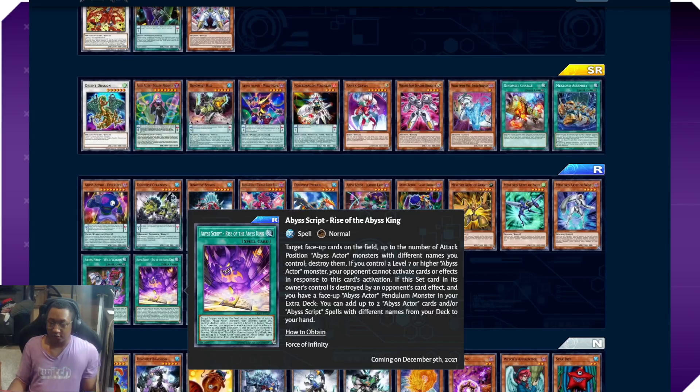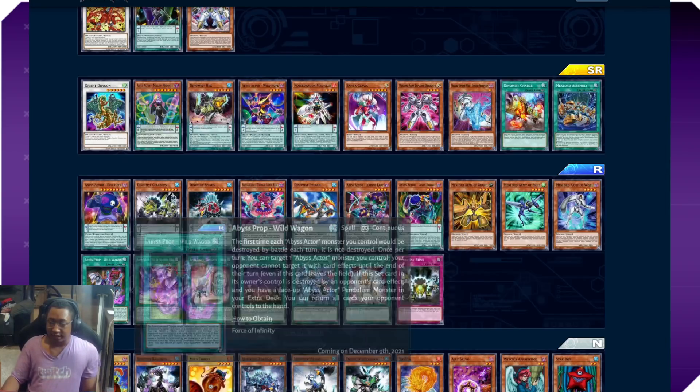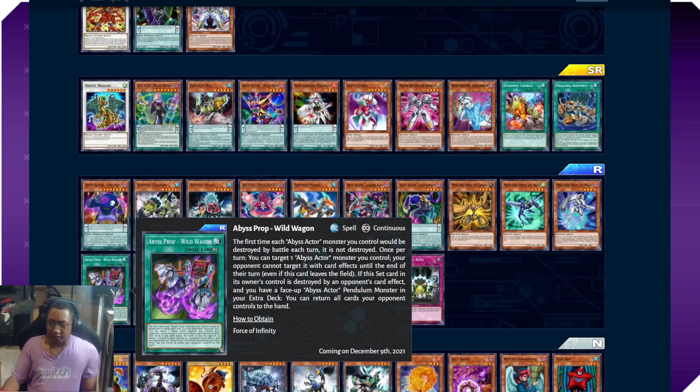Superstar's destruction protection: if it is destroyed by an opponent's card effect and you have a face-up Abyss Actor pendulum monster, you can add up to two Abyss Actor cards or Abyss Script spells with different names to your hand — super consistent. Wild Wagon gives Abyss Actors destruction protection once per turn, your opponent cannot target Abyss Actors with card effects until the end of their turn even if this card leaves the field. If it is destroyed while you have an Abyss Actor pendulum monster, you can return all cards your opponent controls to the hand — massive! You might almost want to set it and bluff it as TTH.